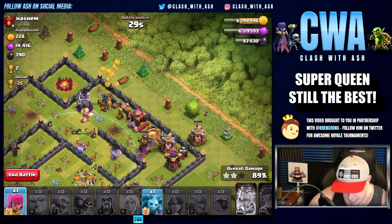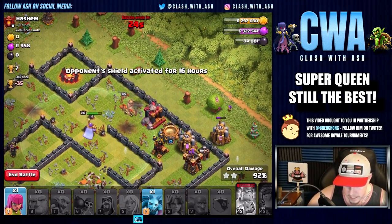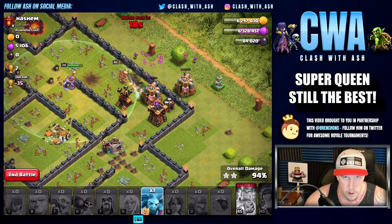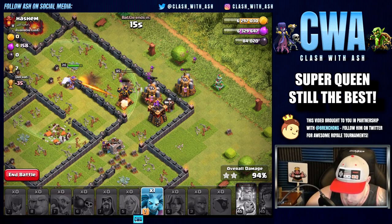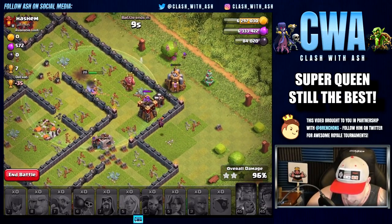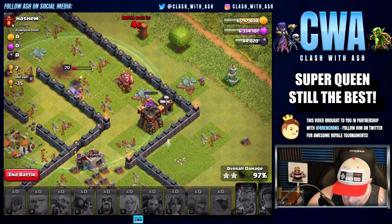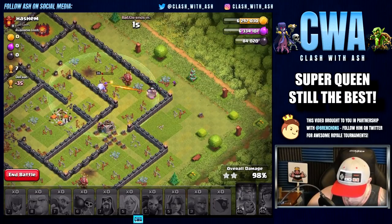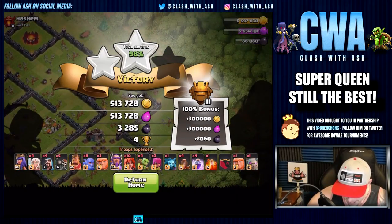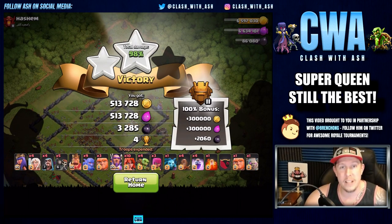Let's see if we can safely place this Archer way up here to pick along the side. We only have the King and the Grand Warden alive, along with a few Bowlers. I don't think it's going to be enough to pull off the three-star, but whatever — I'll take it. Definitely got most of the loot, which is the most important thing of course. That Builder Hut had like one HP left on it, but it doesn't really matter — we got 100% of the loot and 100% of the loot bonus.